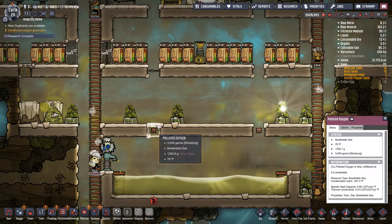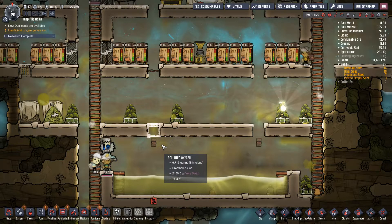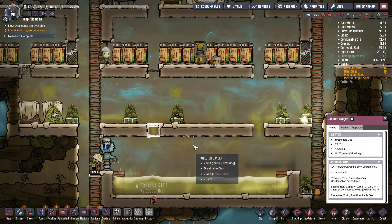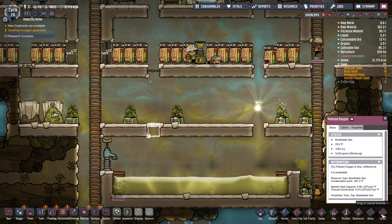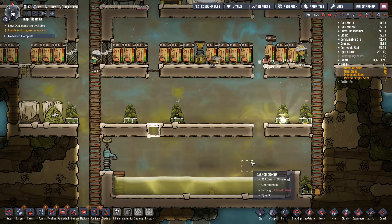What in the hell is going on here? Cancel — why? I can't cancel that build. Deconstruct. I don't know what is going on there.